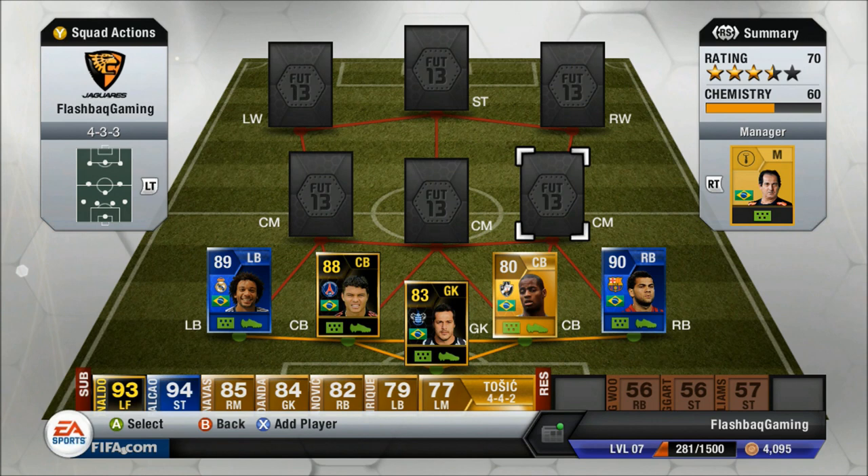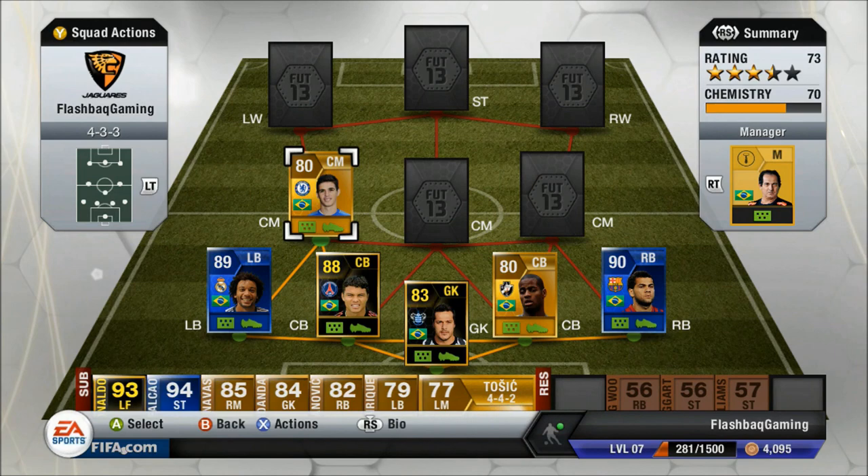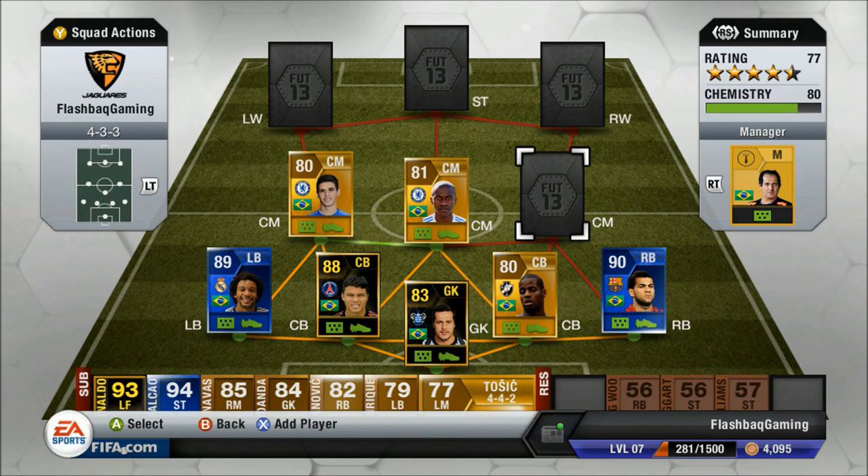In midfield I've chosen the fastest players because this is also the fastest Brazilian squad builder. I've put Oscar at left center mid mainly because he's fast, and I've picked Ramirez as the next midfielder in center mid — they have good chemistry together, which is why I put them there. At right center mid I've chosen Wellington who has 92 pace.